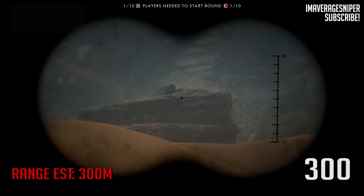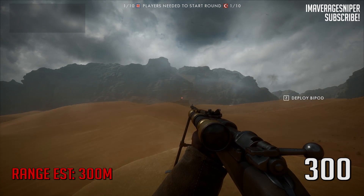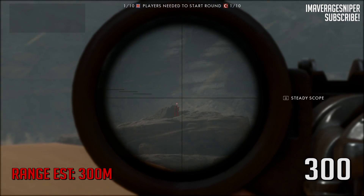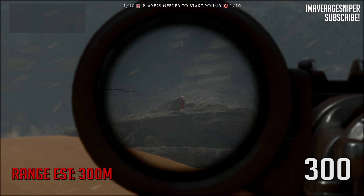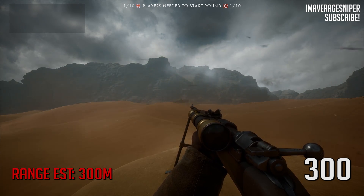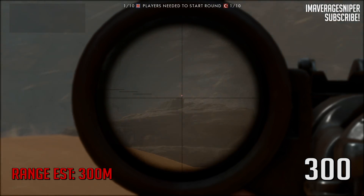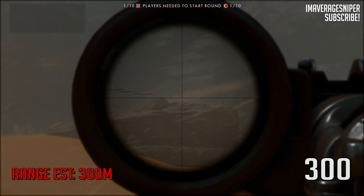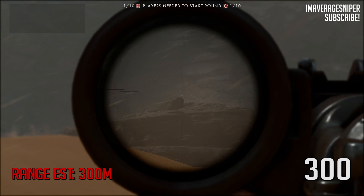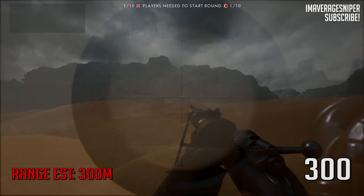Let's take it out even further — 300 meters. Got a guy up on Foxtrot, like they always like to camp. We're going to adjust the scope to 300 meters and make sure we get a perfect headshot. Line it up directly on their head, take your time. Put it right on the head, pull the trigger — you get that perfect headshot. Now let's look at that in slow motion. You can see the bullet traveling, dropping a little bit, going up, coming down.